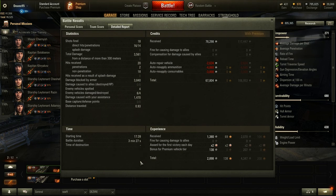Let's go on to the detail report. 18 shots fired, 16 direct hits, 14 penetrations. 3,561 damage, 3,840 damage blocked by armor — oh, Jesus. 2 penetrations received, 18 non-penetrations received — Jesus Christ, this thing is mental. 1,470 damage from my assistance, and I made 67,804 credits after deduction of repair costs, consumables, and ammunition.